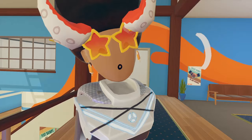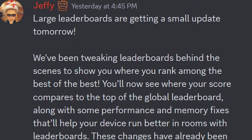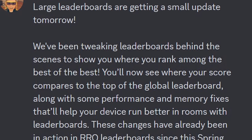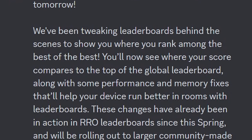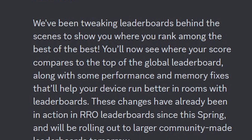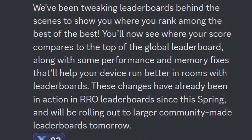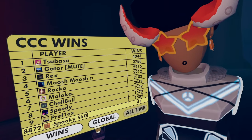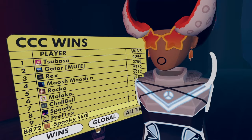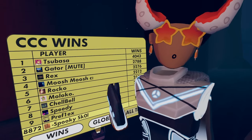We've also gotten an announcement regarding a leaderboard update. A Rec Room developer stated that large leaderboards are getting a small update. They've been tweaking leaderboards behind the scenes to show you where you rank among the best of the best, so now you'll see where your score compares to the top of the global leaderboard, along with performance and memory fixes to help your device run better in rooms with leaderboards. These changes have already been inside Rec Room Originals and are now rolling out to community-made leaderboards.